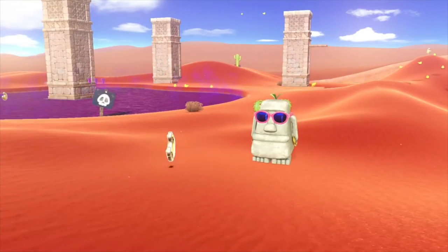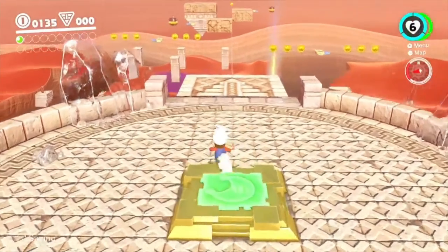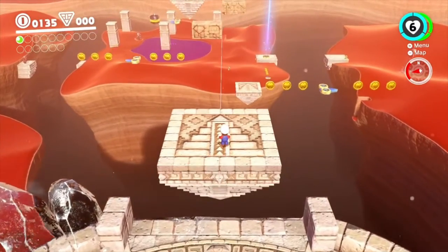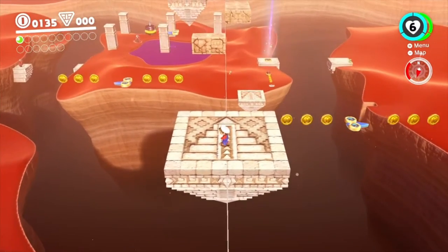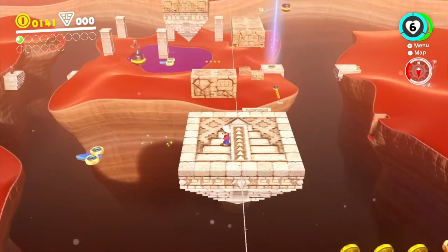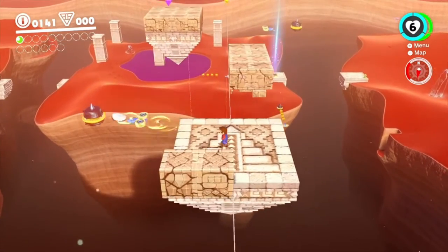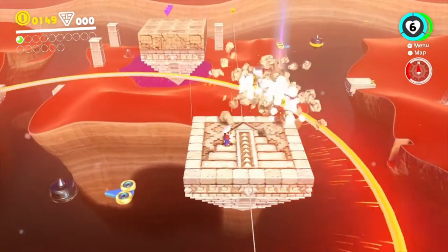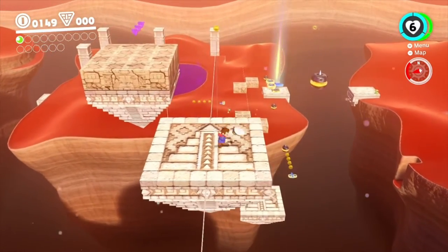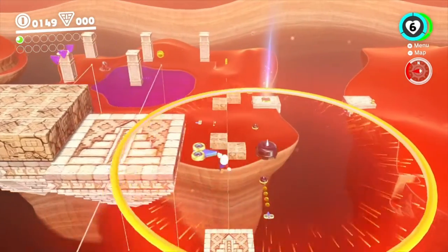Moon Shards in the Sand — that's our next moon that we have to get. We have moon shards, which when you collect five of them — I believe that's the number — then you get a moon. It's kind of like Silver Stars from the Galaxy games, if you've played those. I don't know why I keep acting like these really popular games are hidden games that not many people have played. I guess I'm just weird.